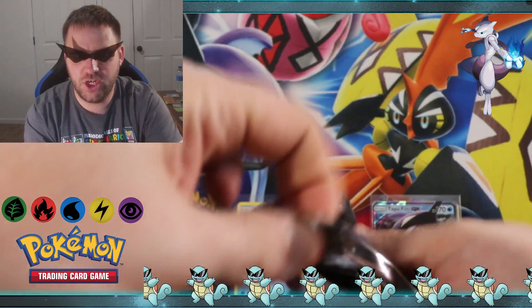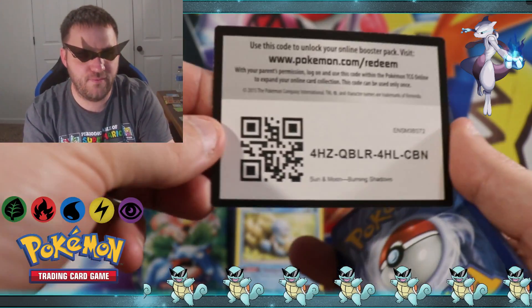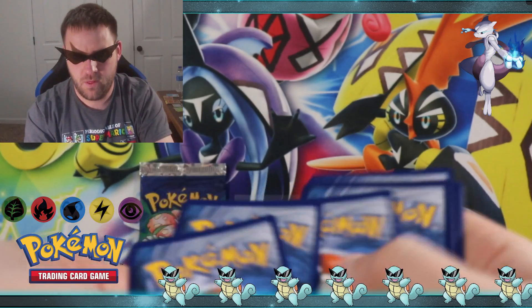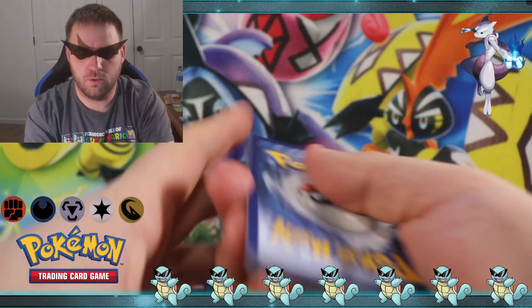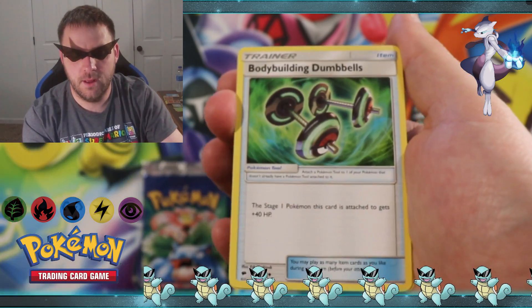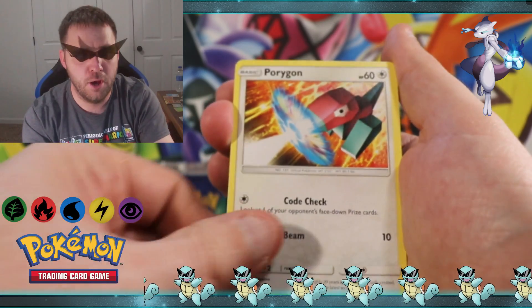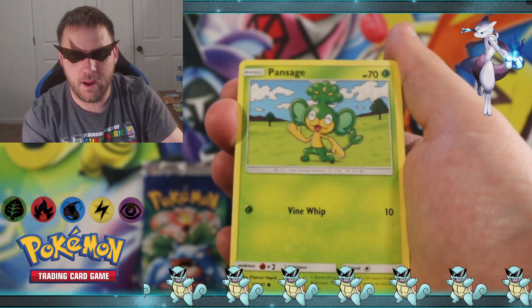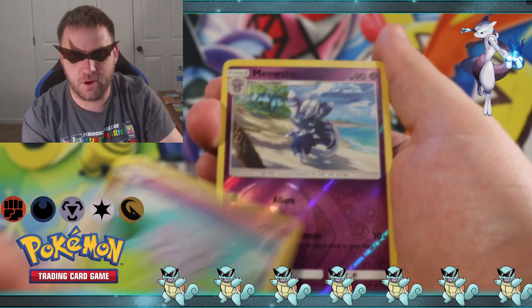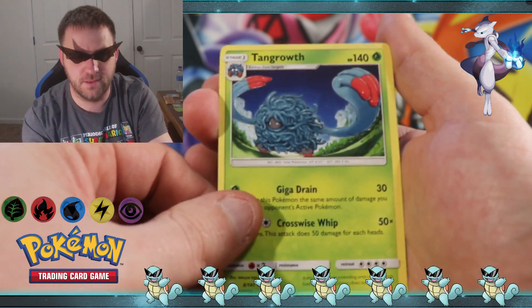Onto the Burning Shadows. I'm gonna go with fire energy. Steel energy though. Cedra, bodybuilding dumbbells, Ace Trainer, Alolan Raticate, Porygon, Panpour, Pansage, Espurr, reverse holographic Meowstic, and a Tangrowth is the rare.